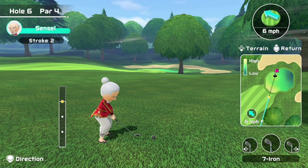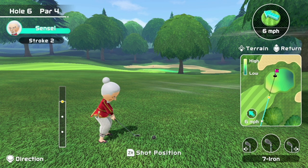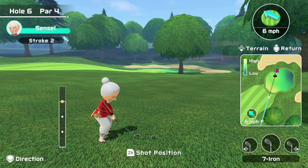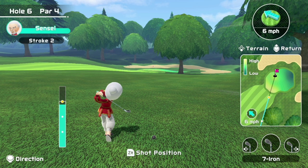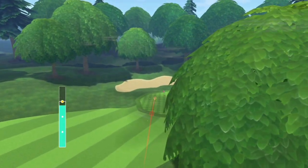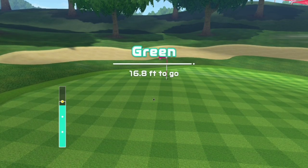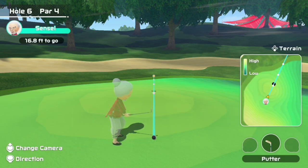For this shot, I should not clip the tree and should get a nice roll onto the green. Keep in mind, when you're on stroke 2 for this hole, you are uphill from the green and the green is slanted downhill. So don't go too much, or else your ball will roll past the green onto the rough, possibly even into the bunker. I'll go a little bit under full power. We get a pretty nice roll onto the green — didn't overshoot, we're 16 feet away, which is a fairly easy birdie putt.